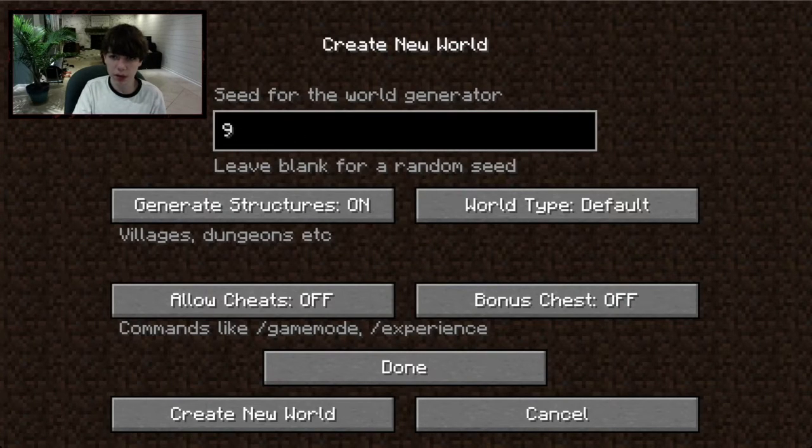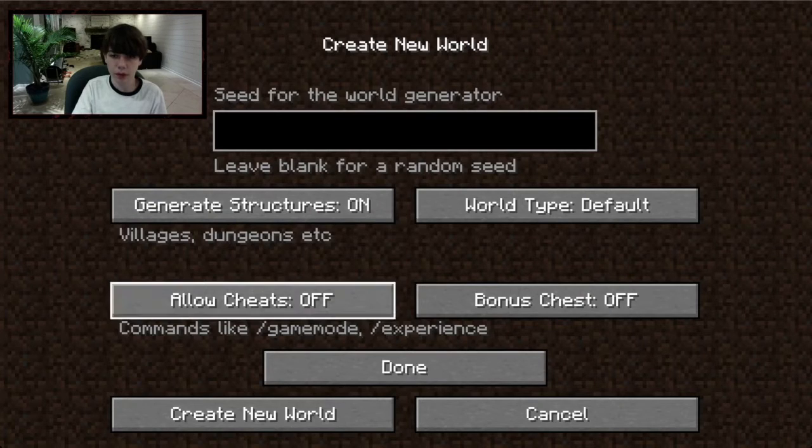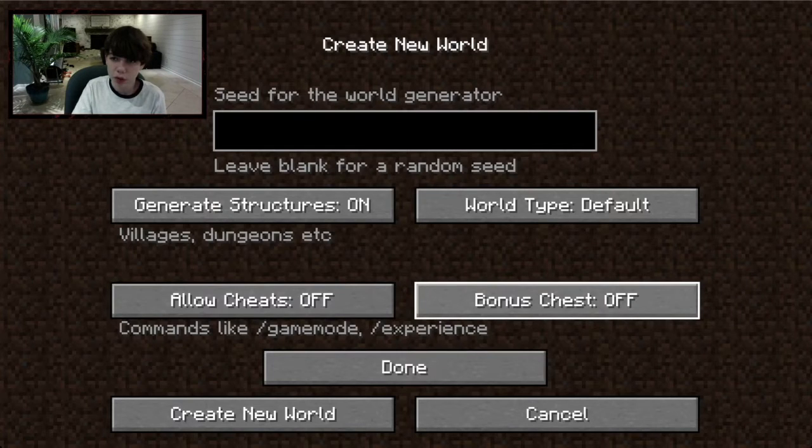I'm going to leave my seed blank for a random seed. 'Generate Structures' I'll keep on, but you can turn it off. 'Allow Cheats' I would keep off — you'd want those on for creative mode but not for a survival world.